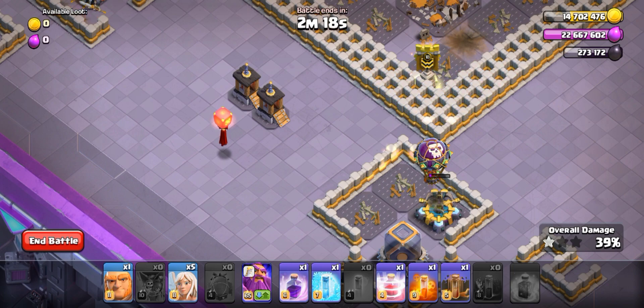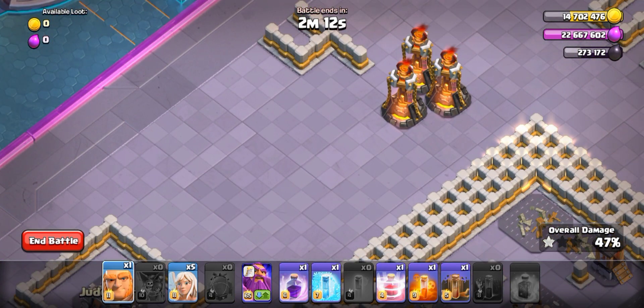Ok, we have an exposure. Now we have to go to the area. Let's go to the Acer. Let's deploy a Jain.